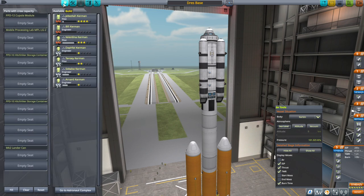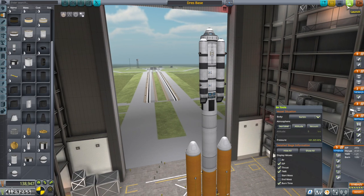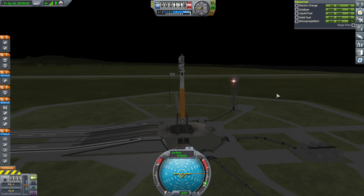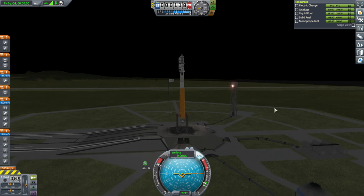Here goes nothing. Let's make sure — ah, Jeb snuck in again. We will see how it goes. Oh, we've got way too much monopropellant in the Mk2 Lander Can, but changing that might change the balance. I'm just going to leave it be so I don't have to mess with the balance — we've got the delta-V anyway, I think. So: throttle up, SAS is on, and launch.